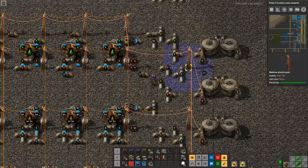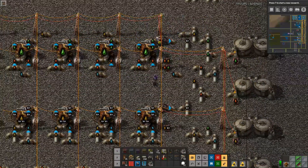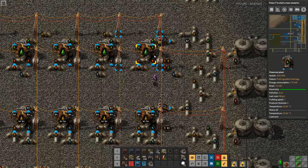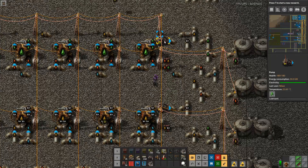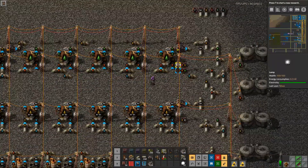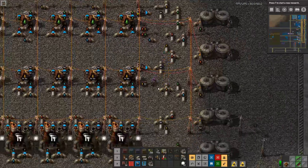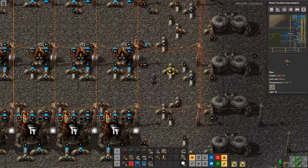A red wire communicates the content of the lubricant tank — if it's over 5,000, the pump starts pushing and the cracking process begins. The lubricant production continues but is blocked off when it reaches 20,000. You can change this threshold — 10,000 for example — because you really don't need to overproduce lubricant. That means you can get potentially 38 additional light oil from the heavy oil cracking.